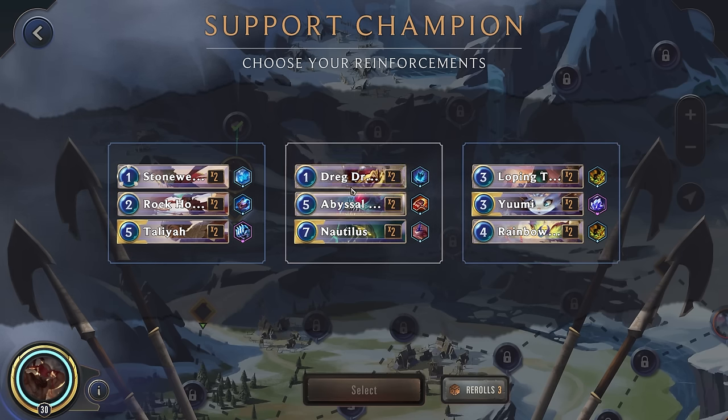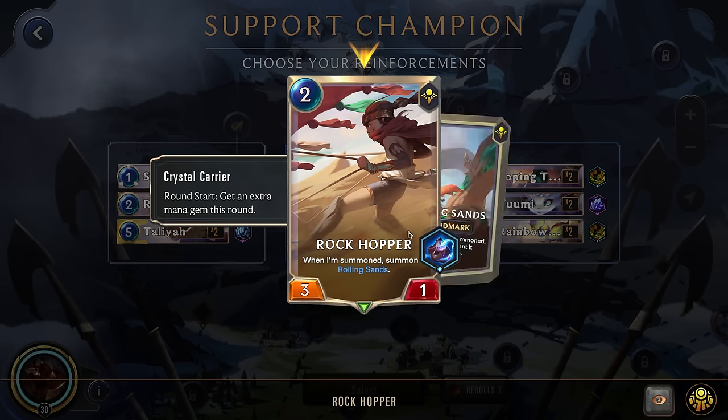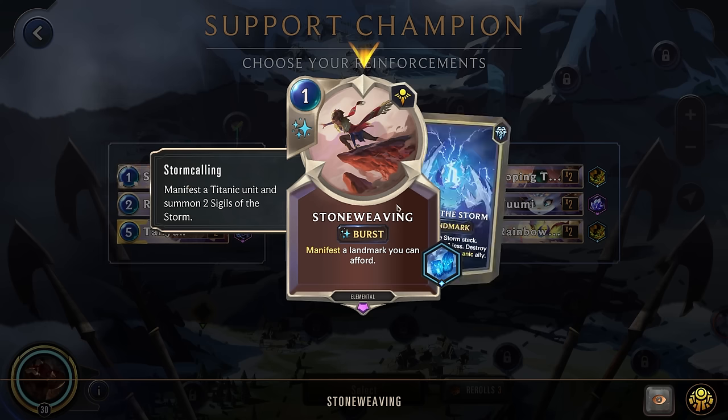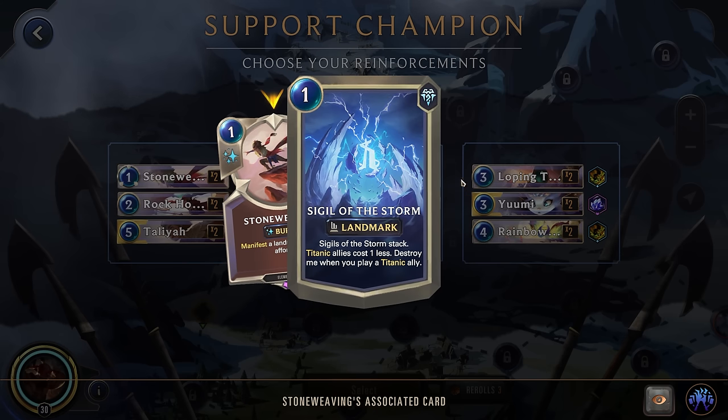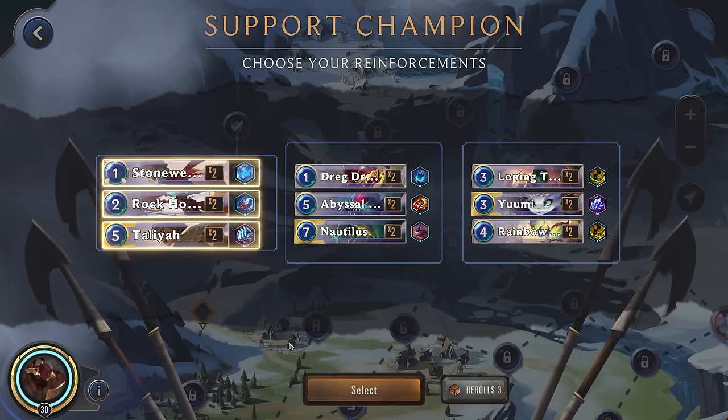Yumi — no spells. Nautilus — no spells. I think we will actually go with Taliyah — she'll be able to capture a unit. The Rockhopper can give us some more mana, and this is just a cheap spell that can give us some cost reduction for our Lee Sin. Not really the best, but I think the best out of what we've been shown so far.